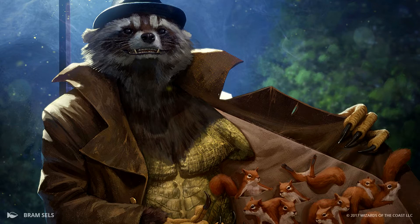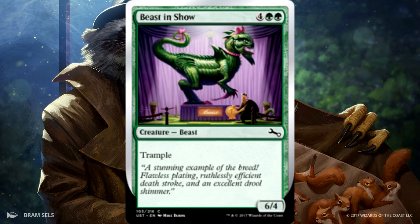The first one we have is Beast in Show. This is going to be one of the funniest arts I've ever seen in my life. It is a 6/4 for 6 with trample, just a beast. It's like a dinosaur with pink bunny ears and a pink necklace, and it's just really, really funny.